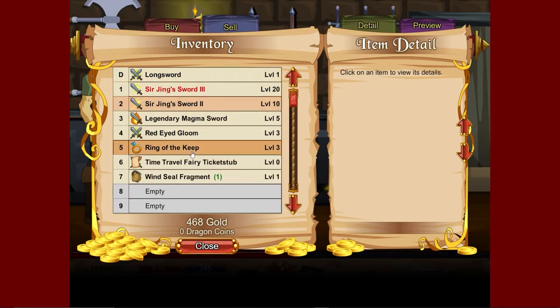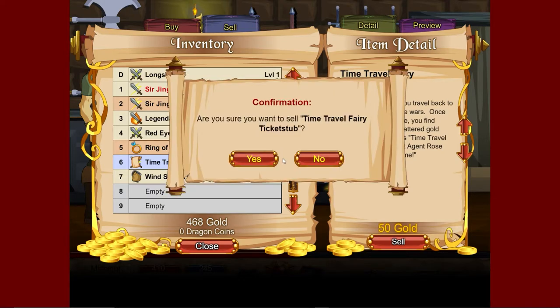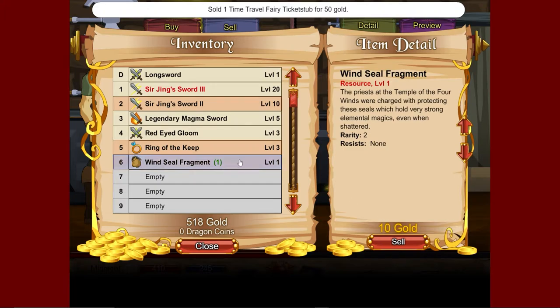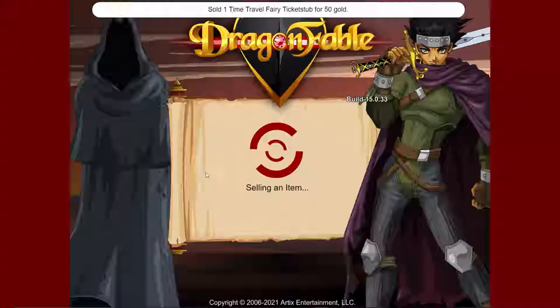We'll sell this ticket for 50 gold — nice. And then sell this one for 10 gold. Appreciate it. So I guess we will just not collect those.